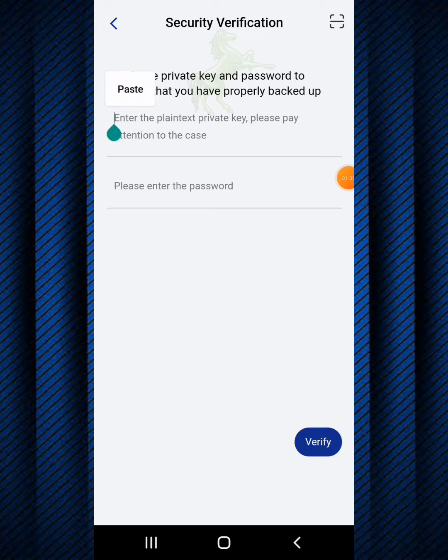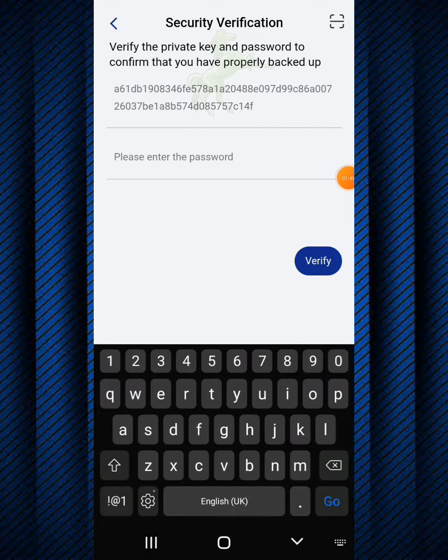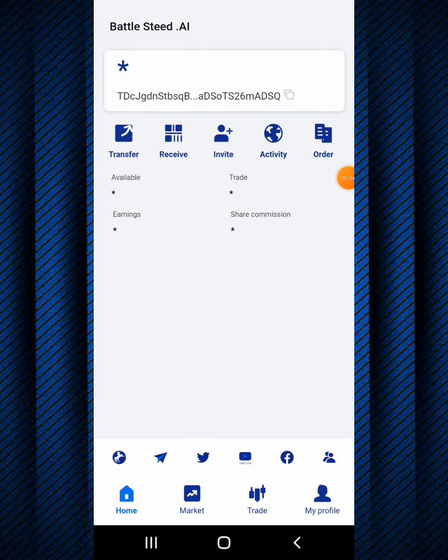I'm going to paste my private key here - the one I copied previously. That's the reason I said we'd need the private key earlier on. I'll input my password and click verify.